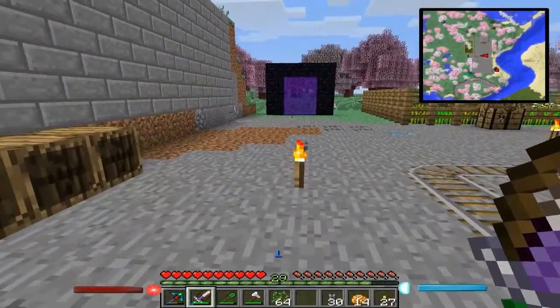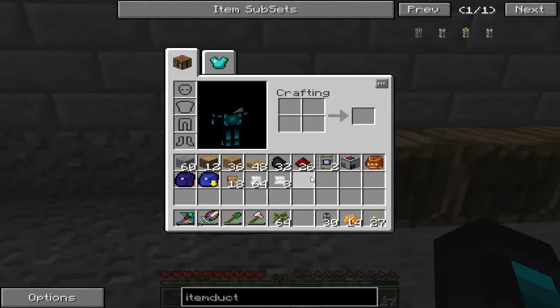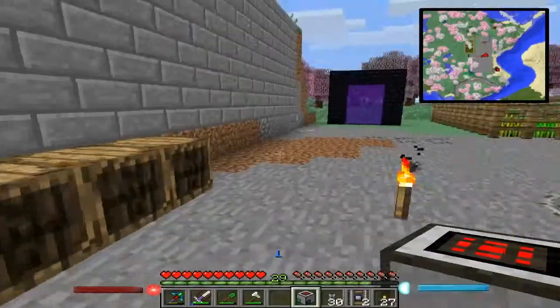Alright guys, two minutes later — well, probably a little bit more than that, two and a half, three minutes maybe — and we have everything we need. We got the cargo manager, we got the advanced rail, and item ducts. We're ready to roll.